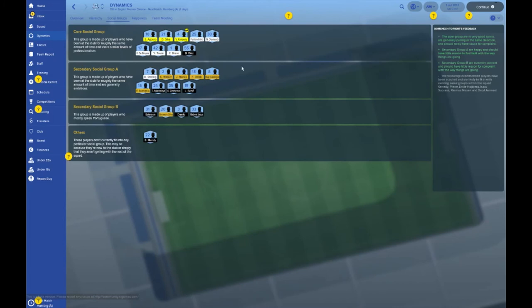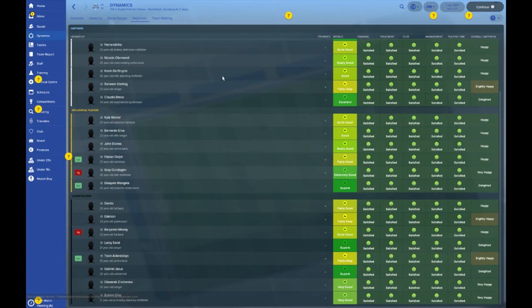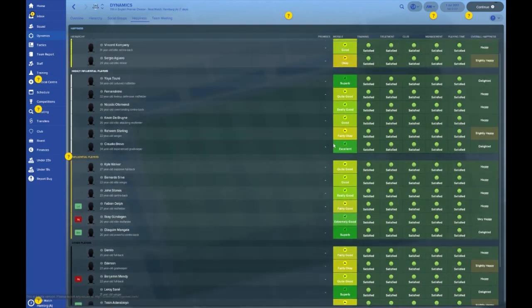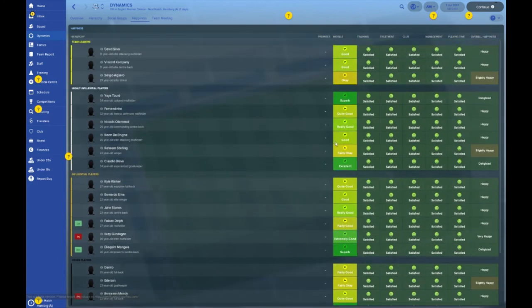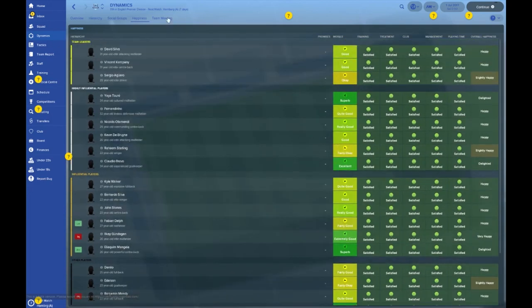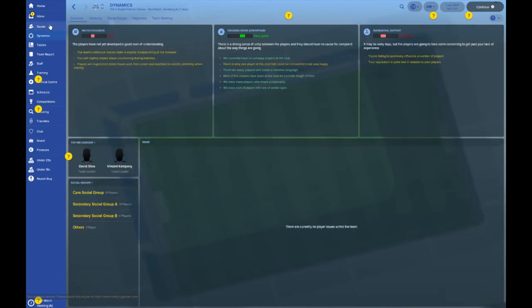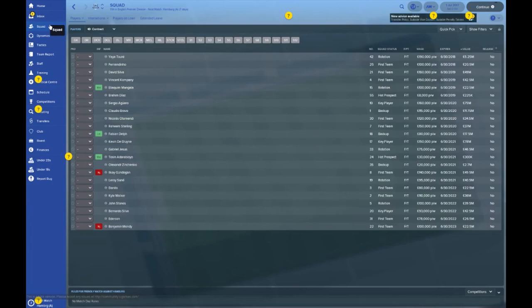What about the core social group? A lot of familiar names in there - these are your mentors going forward for any youngsters that need guidance. And overall happiness: a lot of dark greens knocking around, so most players feel excellent. Not a bad team to manage - you've got the money, you've already got the squad, you've got the foundations, and you just have to go in there and get the job done.